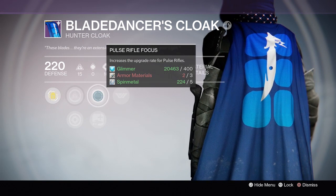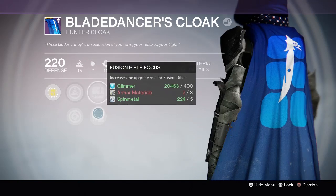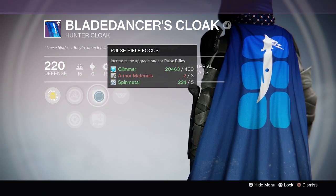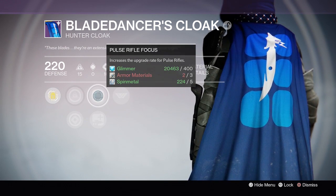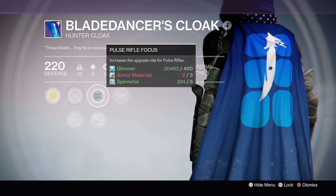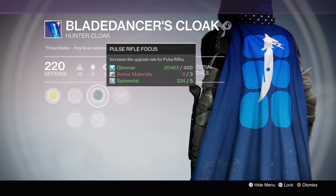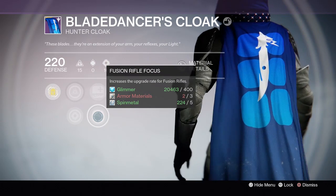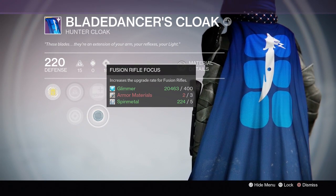Pulse Rifle Focus and Fusion Rifle Focus - these two will allow me to upgrade these two types of weapons a lot faster than normal. Pulse Rifle is going to be very good because I think they're going to be the new meta in this DLC and this update as well. A lot of people are rocking the Red Death, Bad Juju, and Messenger, so that is going to be extremely useful depending on what Pulse Rifles we get. Fusion Rifles I'm not a huge fan of, so I don't know if I'm going to be using that at all.